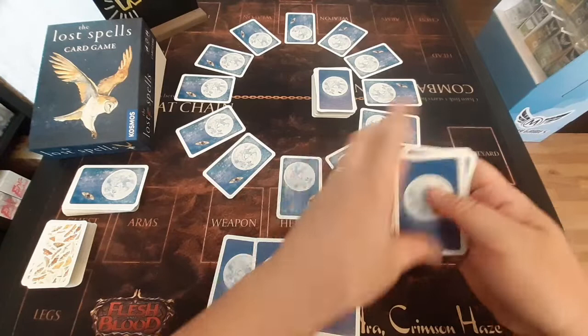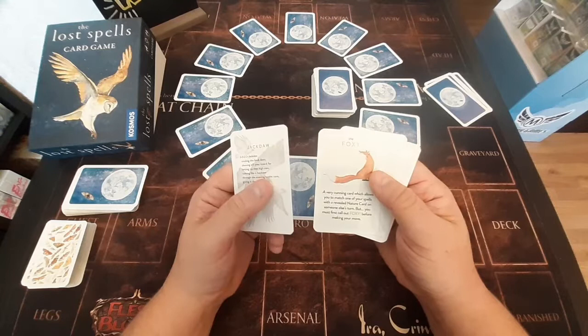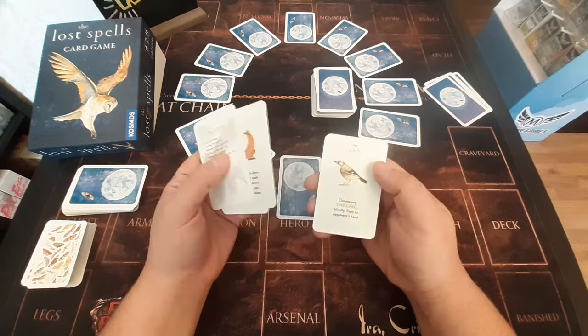We'll say this is our other player here. Taking a look at our cards, we've got a few special cards. We've got our jackdaw card — if we found the jackdaw nature card, we'd be able to pair it and place it in front of us. First one to six pairs wins the game. We've also got a Foxy special card, which allows us to match our cards on the opponent's turn — but you have to call out Foxy. This one allows us to pick up two extra cards from the deck, and this one allows us to steal from an opponent's hand.